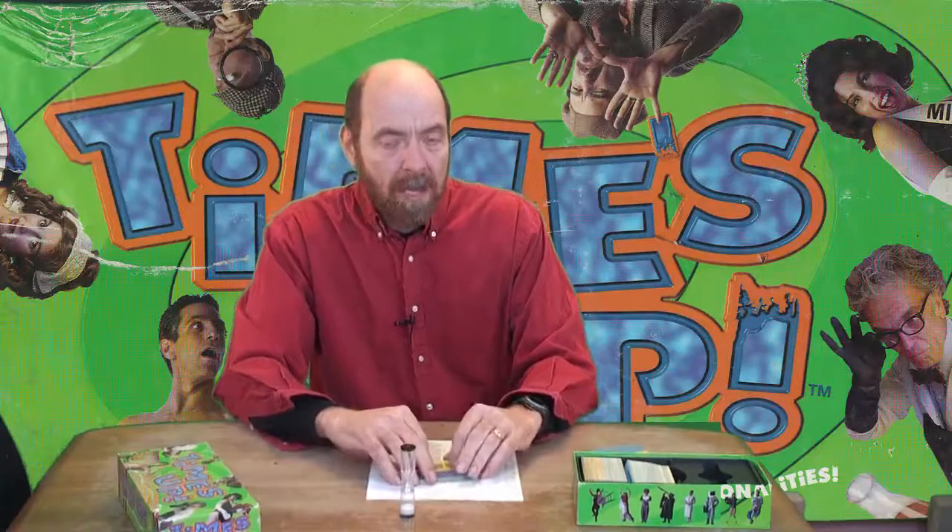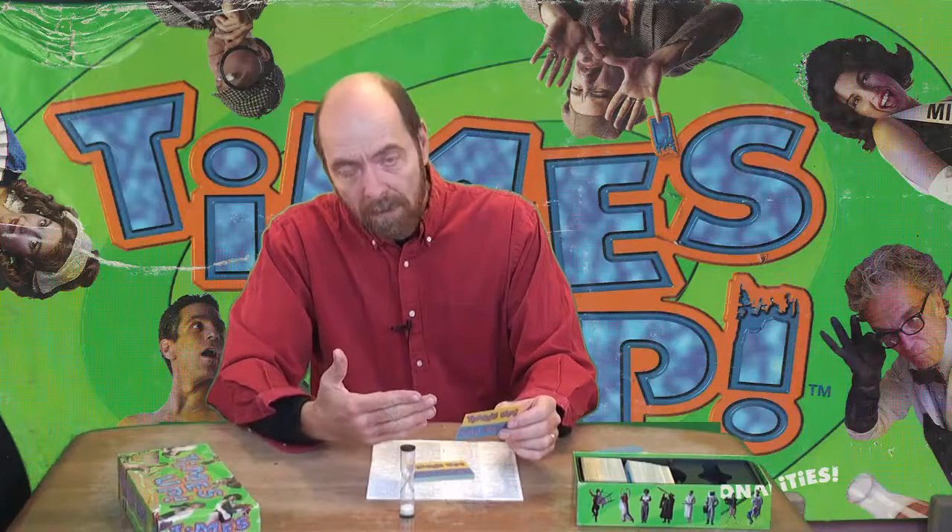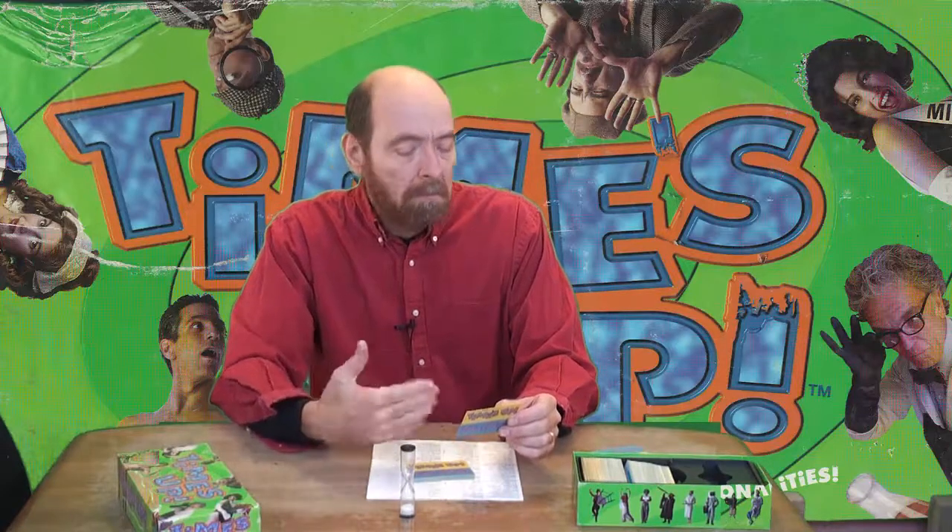There are three rounds in this game. In the first round, the clue giver gives clues to their teammate or teammates, and the teammates have to say the names on the cards. For example, I flip up one that says Charles Darwin, so I try to give them clues about evolution or something.